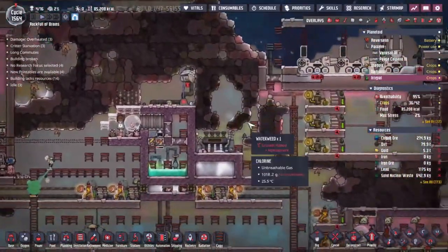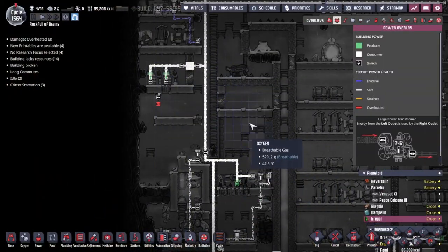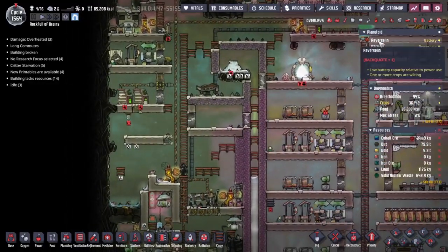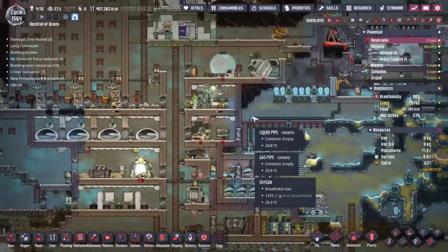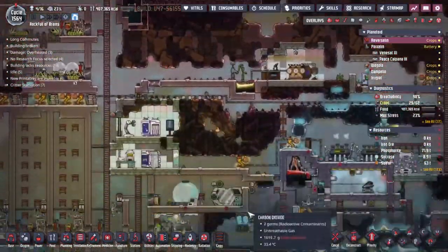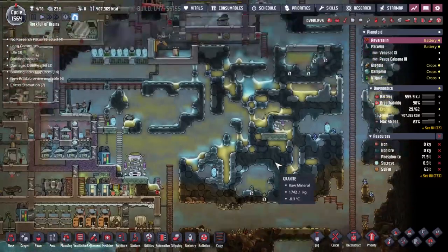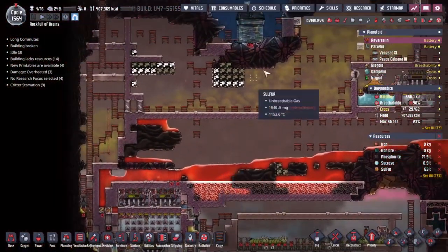We're going to have to re-route a whole lot of power here — I want to take these batteries out and maybe move them over to this side. We do have a little bit of another problem kicking off over on my first starting asteroid, Reverse Lin. It's reversed because there was magma at the top of the asteroid, as opposed to the bottom where you'd normally find it. The bottom of the asteroid is all nice and pleasant — up top, a hideous hellscape of melted rock.